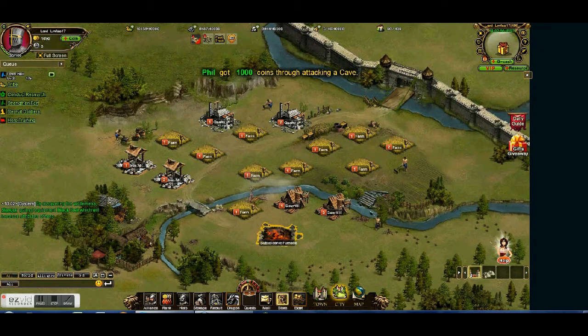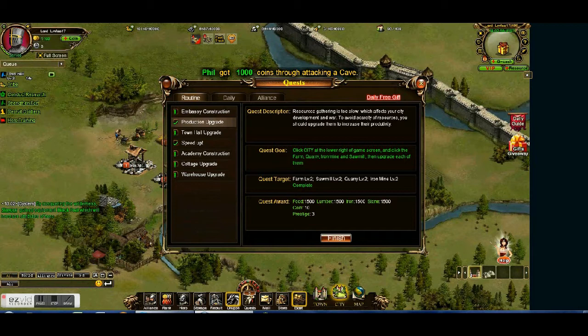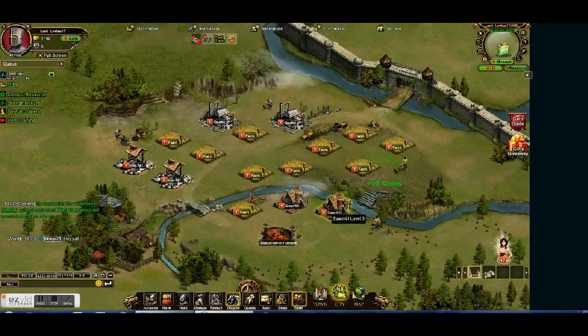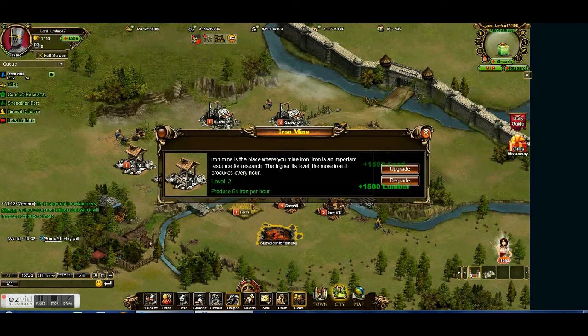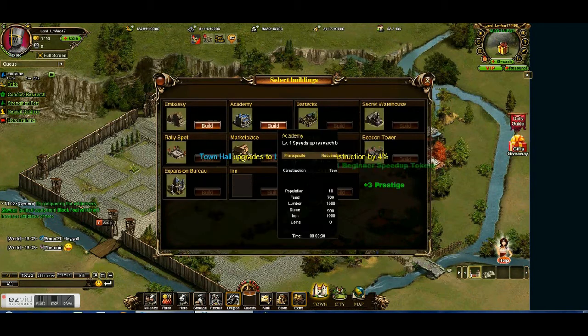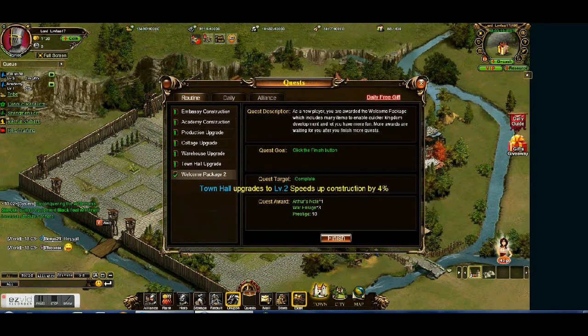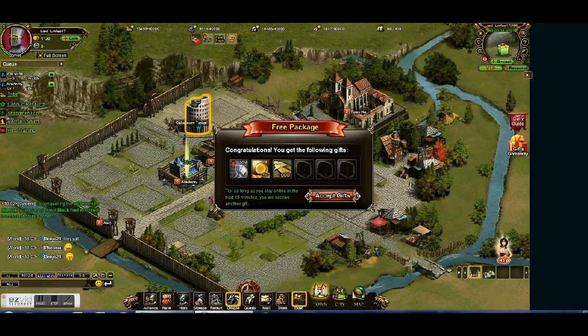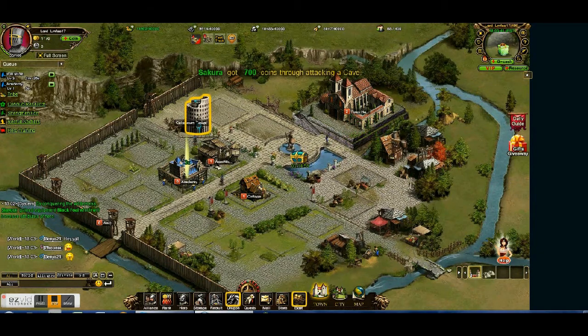Okay guys, I'm back. So pretty much I just allowed those to go, and I also used the speed up on my sawmill. Let's upgrade that, and then I'm going to come up here — let's do academy. I'm not going to worry about embassy until you guys tell me what I should do. So pretty much I'm just going to stop here. Please play this game right now — just upgrade everything you can. I'm going to stop it here and start making part two right away, and upload it right after.